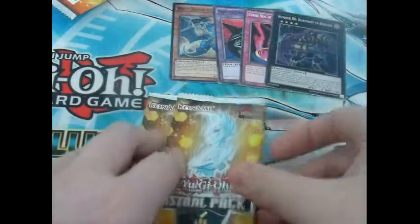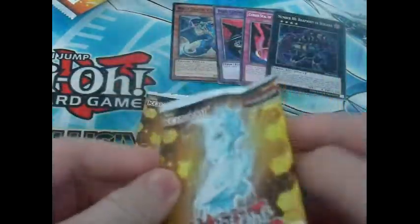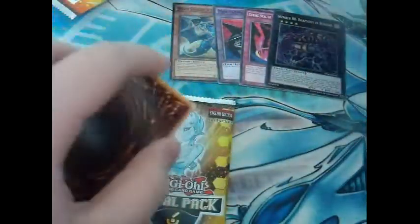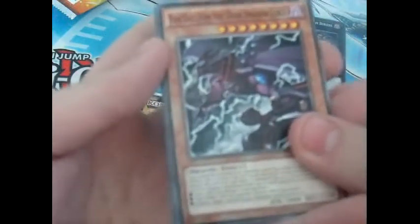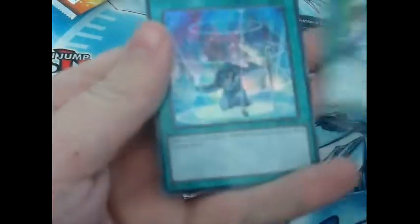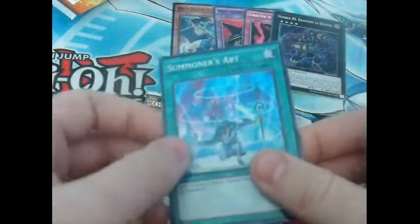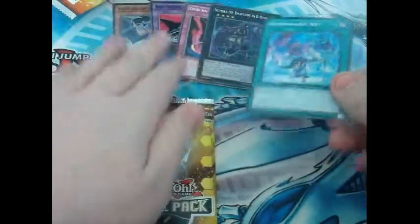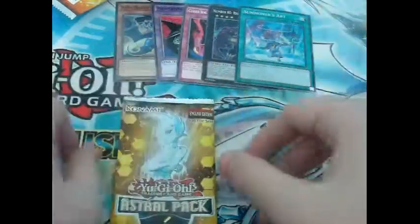Ok, let's see an ult in this pack. First card in this pack — another one of those Dark Dragon Lord cards. Nobleman of Crossout. And that's nice — Summoner's Art. Klebomay have been hit, but Summoner's Art is still a nice card to pull. So that's pretty good.